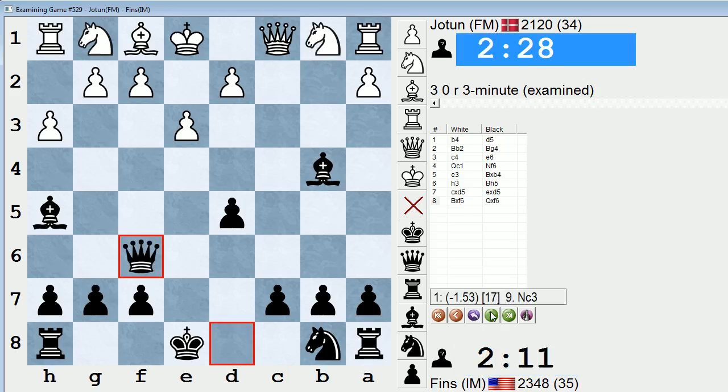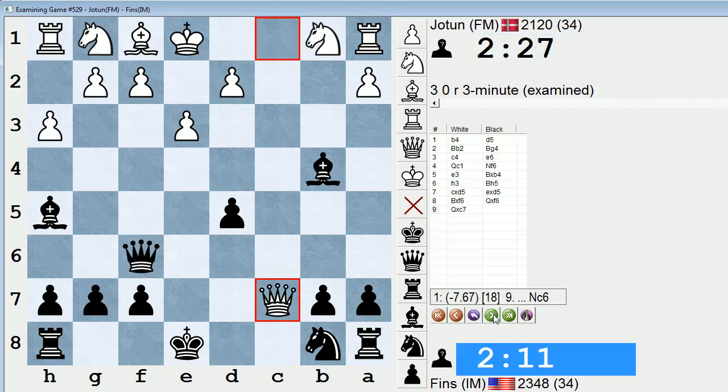So the engine suggests saving the b pawn somehow — a3 or c5, either of which I would have been completely fine seeing. Yeah, so take on b4. Maybe bishop f5 was slightly more accurate — seems like the bishop will be more useful on the h7 to b1 diagonal than the h5 to d1 diagonal. So right here, when he took on c7, this is an interesting moment — probably the most interesting practical moment of this game.